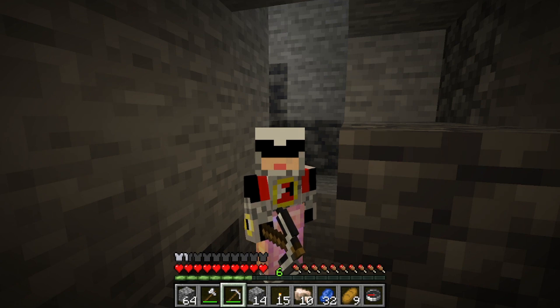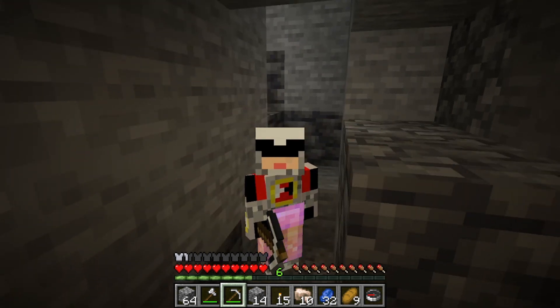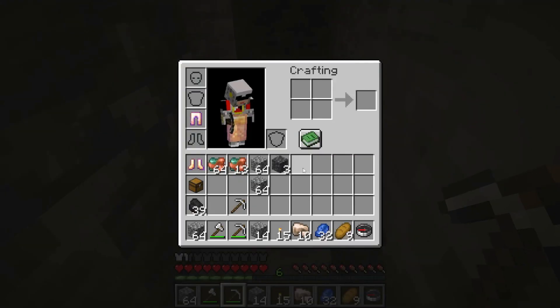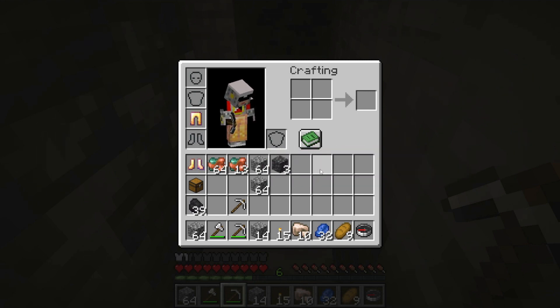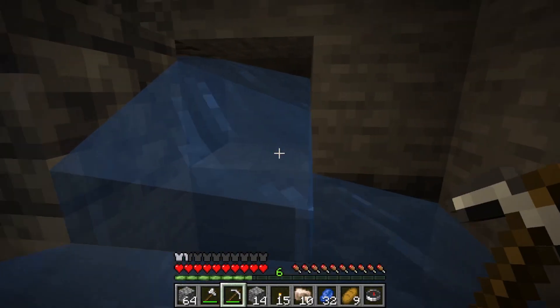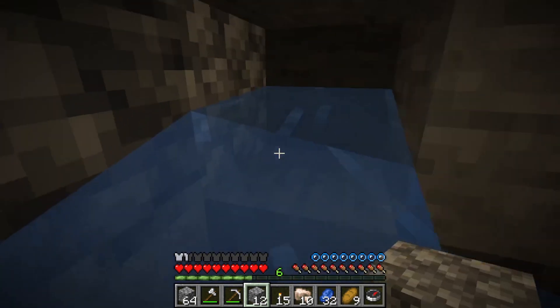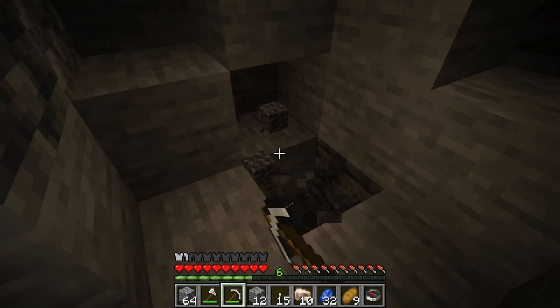I dug all the way down to deep slate level, or the start of it. This is probably one of my biggest recommendations for the lighthouse — it's going to give the base part and the roof part a really distinct look. There are so many different blocks you can make with deep slate. This is what it looks like when it's natural. When you dig it out and pick it up, it gives you this really dark block. Compared to cobblestone — that's cobblestone, this is cobbled deep slate. Look at how much darker it is. It's such a fantastic block. I think that's what we're going to build the base with.